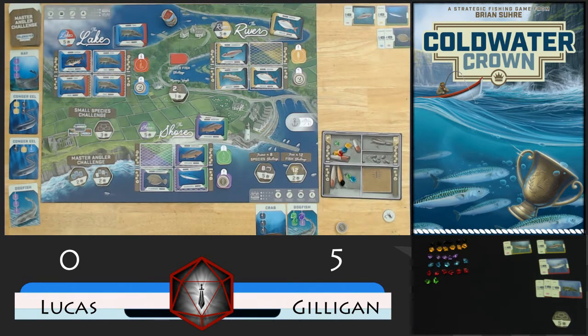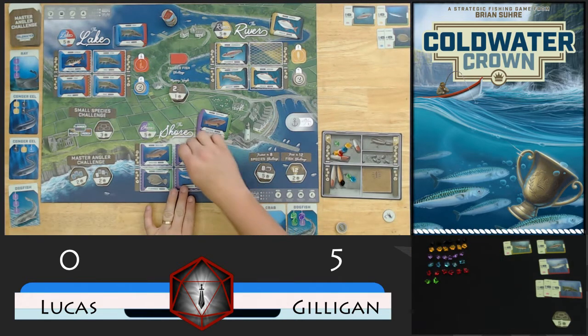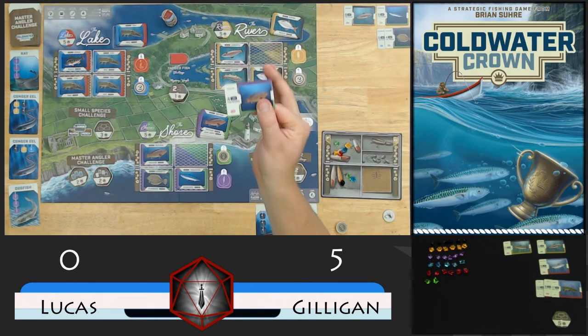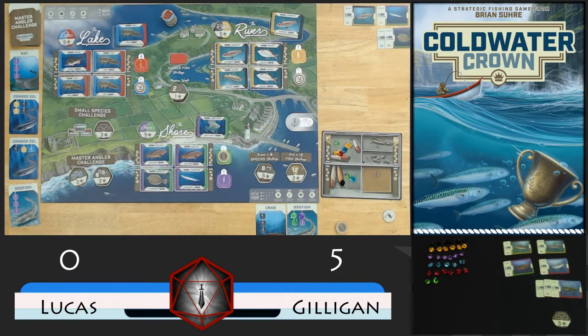Gilligan's still got more fish than we do, so he gets 1 pull from the bag, and it is purple. So that will move purple forward 1 space. We'll refill that zone. And then that's our 6th purple, so he'll catch the zone 6 purple fish - this Rassi. We'll check the weight - it is not a mystery weight match. And then we'll place that right over there. We'll replace the fish in those locations and see where we want to place.